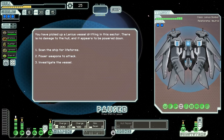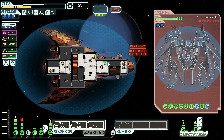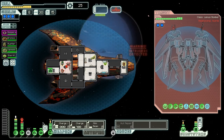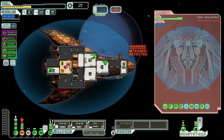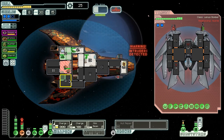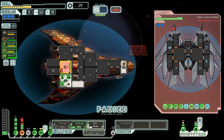We have picked up a Lanius vessel drifting in the sector. There's no damage to the hull and it appears to be powered down. We scan the ship for life forms, but the scan frequencies awaken the Lanius crew from hibernation and they're hungry for raw materials. That didn't work out so well — we've been mind-controlled. Desperado has been taken over. And they've cloaked out and boarded us in the engines. Our Zoltan came out of the weapons, so we lose our charge ion. This is not a great spot to be in, but we're going to need to do as much as we can to them.